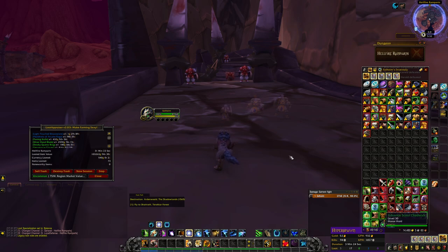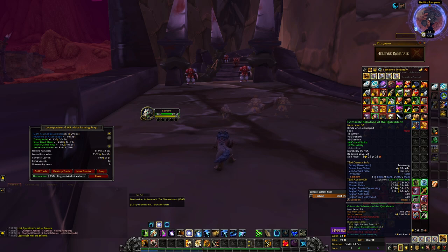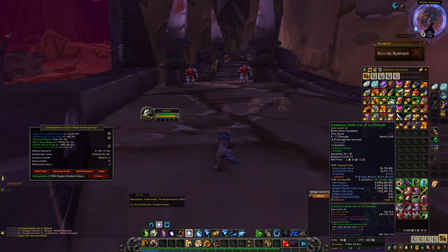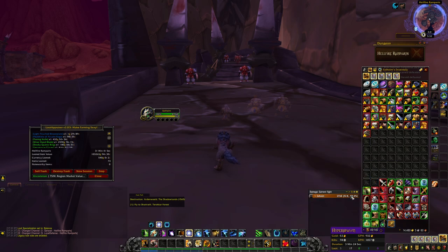From Hellfire Ramparts you want to aim for those weapons. You also get blue items — one going for 4.3k on my server and 2.6k region value, another at 9.6k and 4.5k, 5.5k on the weapon again, and one for 6.6k. You want to do as many different farms as possible to get as many unique items as possible.